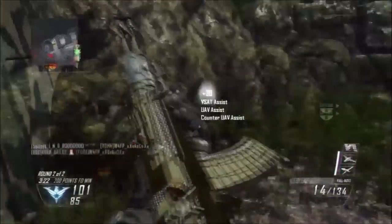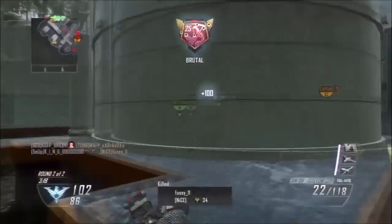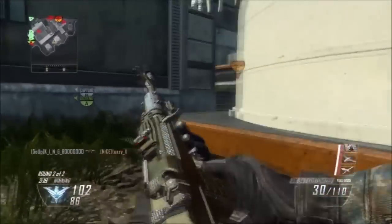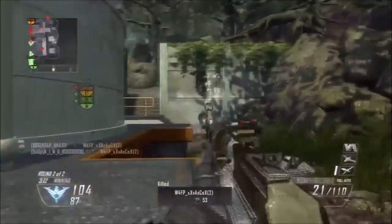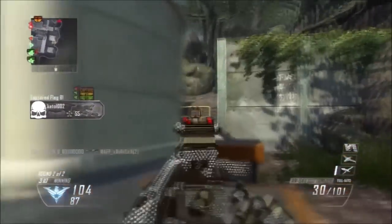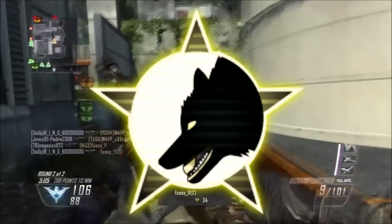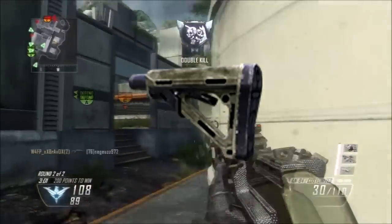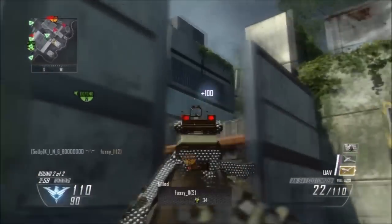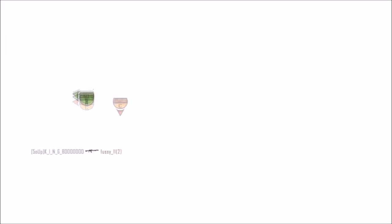Diving straight into it: ADS is the most important thing in Call of Duty and I can't stress that enough. If you don't know what ADS means, it stands for aiming down sights. I don't just mean literally aiming down sights — I mean actually benefiting from it, using things like quick draw or stalker. In Advanced Warfare, stalker is known as the stalker attachment, and quick draw is a perk in one Call of Duty and an attachment in another.